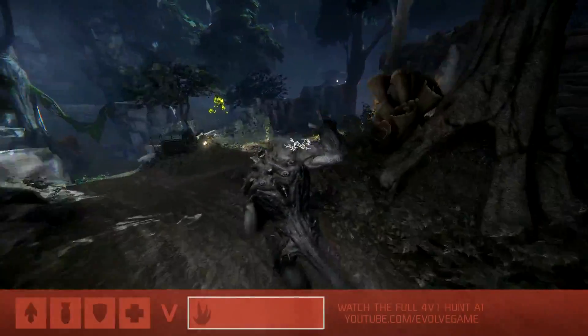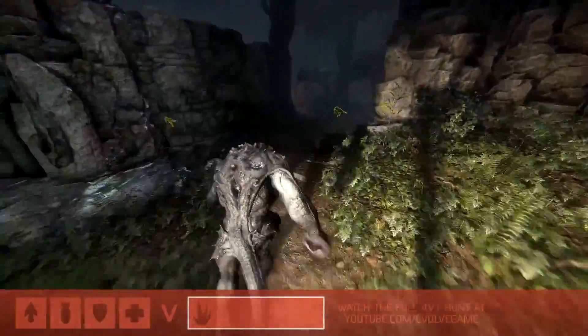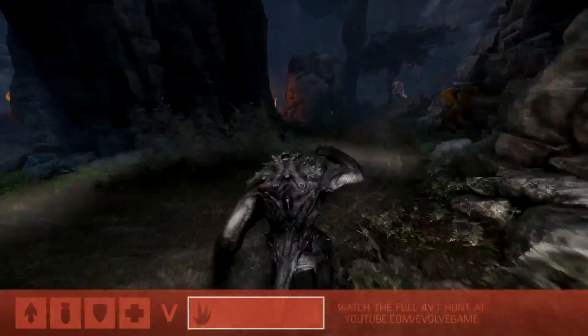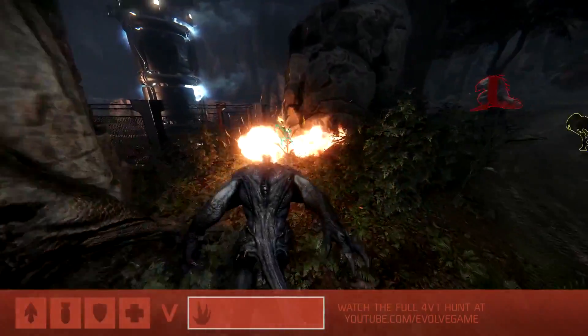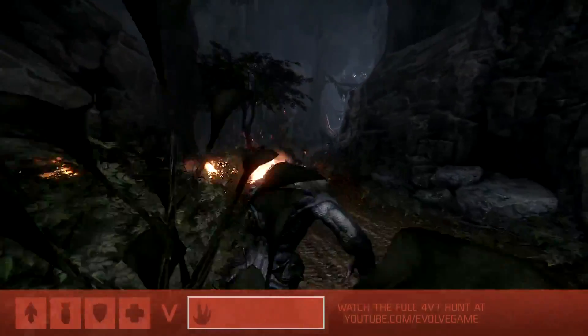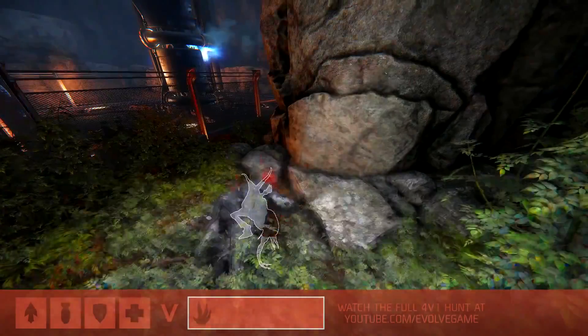He's gonna try to get away from the hunters as quickly as possible and he's also gonna try to find food. First priority is run, second priority is find food. Food's gonna give you armor, it's gonna allow you to stage up. Right now he's just trying to get distance and food, and staging up is so important — it not only makes him more tanky but he gets to place more skill points in all of those abilities at his disposal.